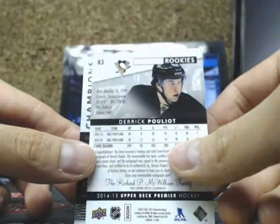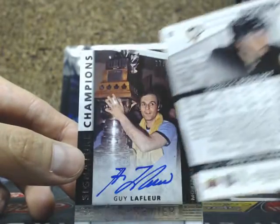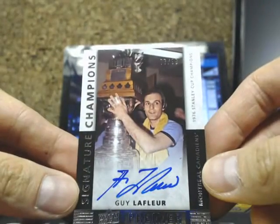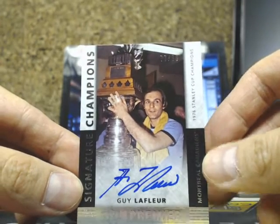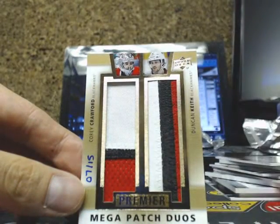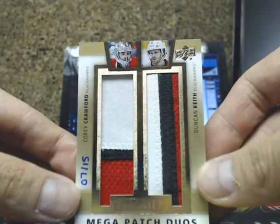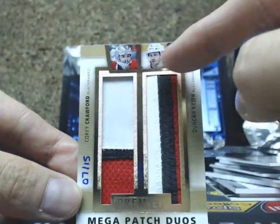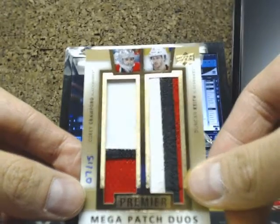Derek Pouliot — I think it might be his jersey number, 51, but could be wrong. We have a Signature Champions of Guy LaFleur out of 99. And we have ourselves a Mega Patch Duel, three color, three color — we've got Corey Crawford and Duncan Keith. So this is the first string goalie and that's the second string there. They don't need a goalie.